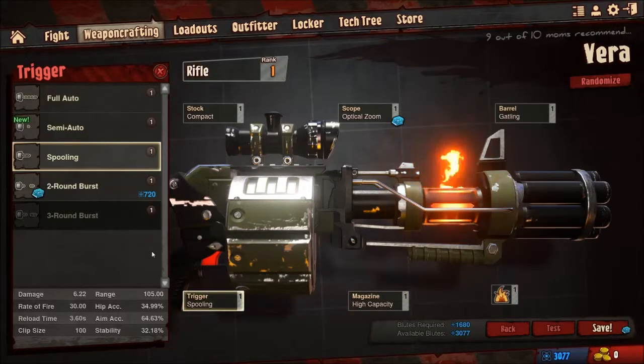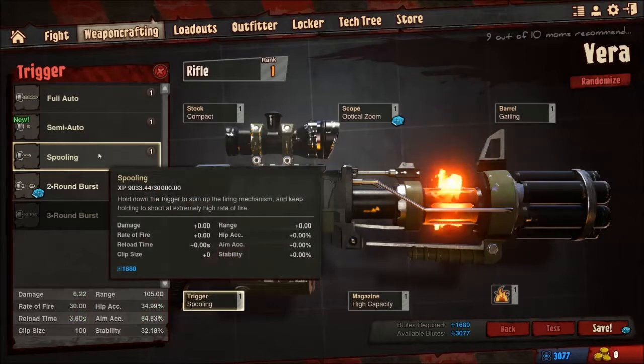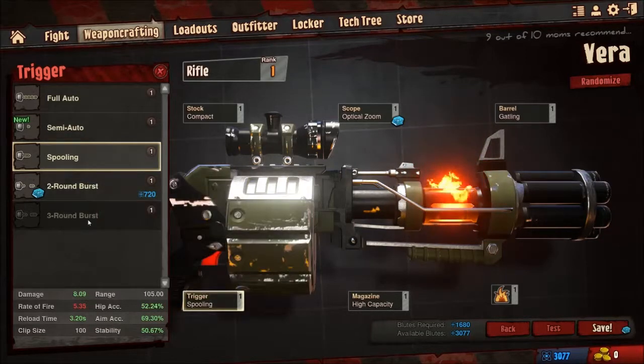And then you got different triggers for different effects. Basic is full auto — you just pull the trigger and hold it down to keep shooting. You got semi-auto, which is one pull, one shot. You got spooling, which I'm using on this gun — what that means is the barrels take a couple seconds to spin up, and then once they get to full speed it'll start shooting at a very high rate of fire. And then you got two-round bursts and three-round bursts.